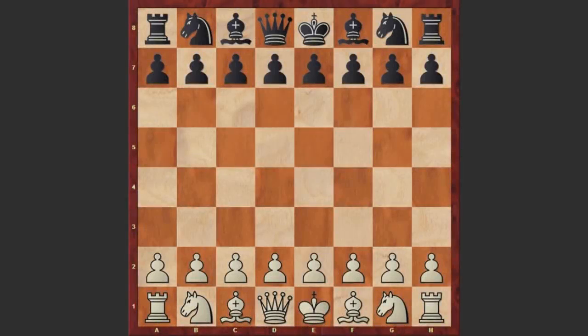Hello chess lovers. I have a very interesting game for you played by Maurice Ashley and Hikaru Nakamura. The game was played at the 2003 US Chess Championship. Maurice Ashley started with e4 and c5 by Nakamura — the Sicilian Defense.